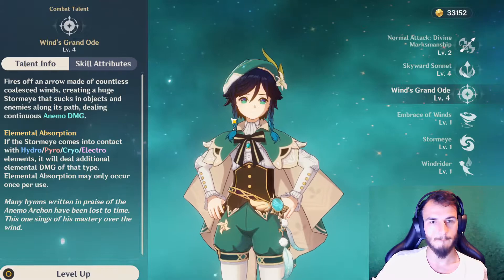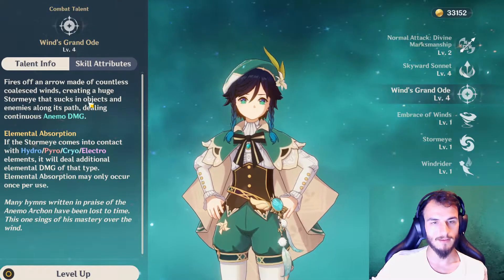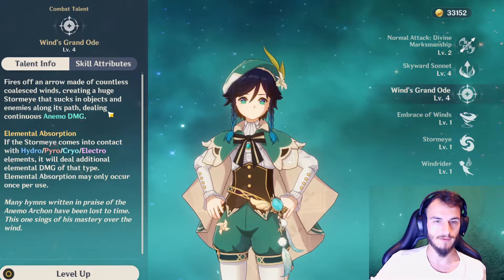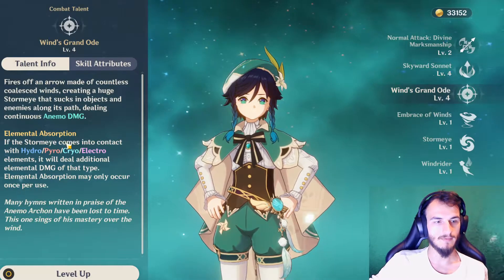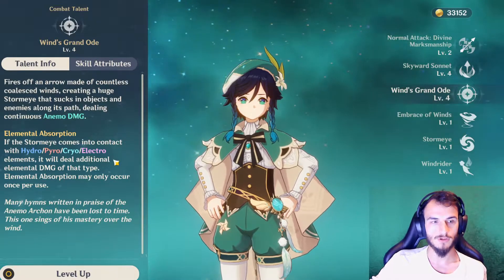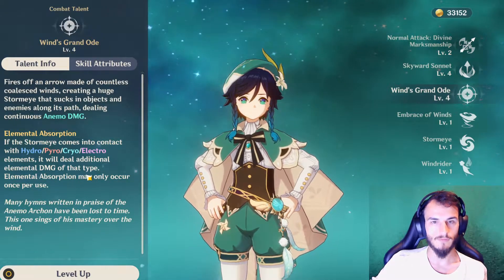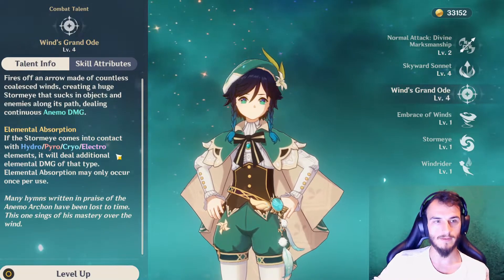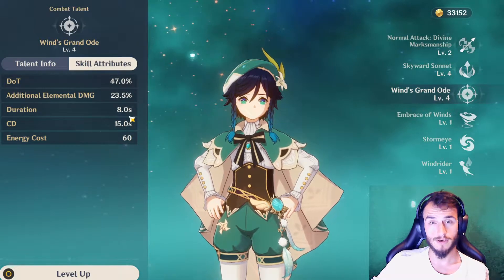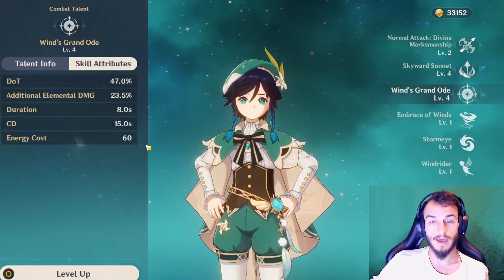Venti's burst is Wind's Grand Ode. Venti fires off an arrow that creates essentially an Anemo black hole, similar to the Traveler's, but this one stays still. If the Storm Eye comes into contact with Hydro, Pyro, Cryo, or Electro, it will absorb that element and deal damage of that type, swirling it around all enemies. This does a lot of damage over time, has a long duration, works as great CC, and has a relatively short cooldown and low energy cost.